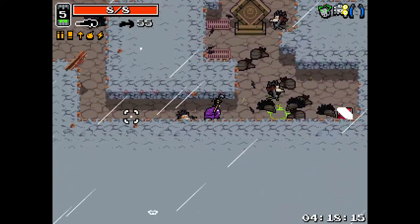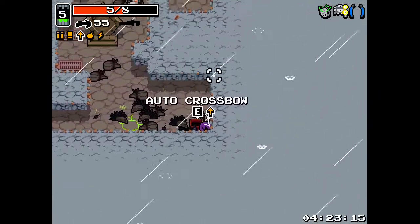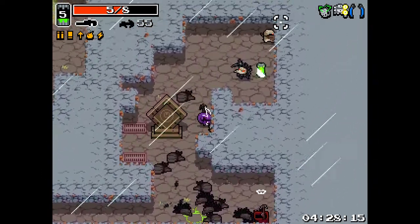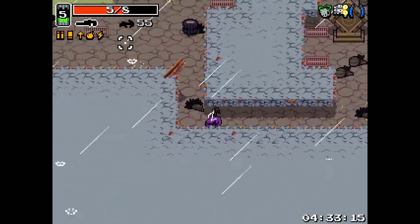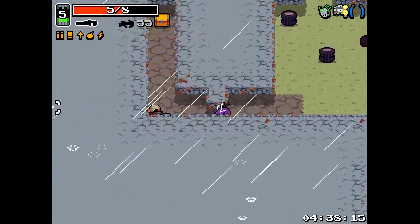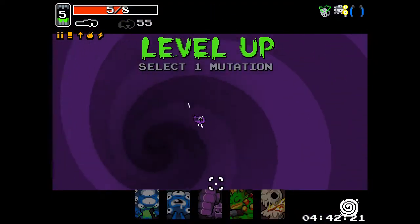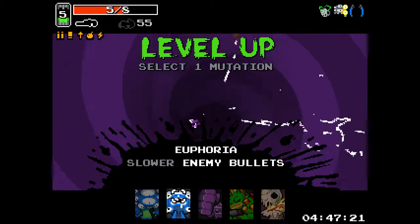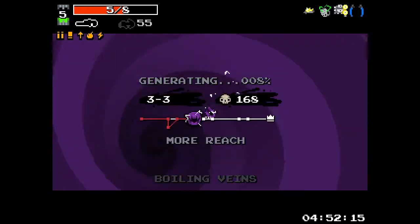Let's not jinx it - we could have a good run going right now, but not if I keep making mistakes. Now that we have one of the best weapons in the game that drops this early - the autocrossbow - it's so good. Now we desperately need homing bolts. I would want gamma guts but we need boiling veins right now, so let's go with that.